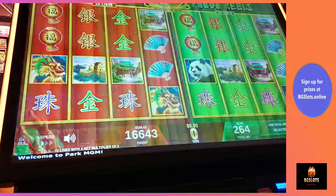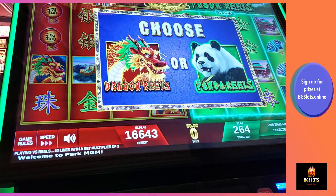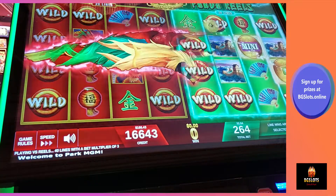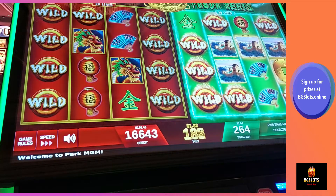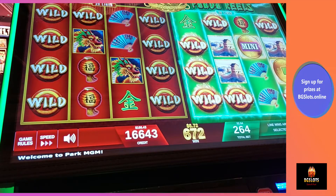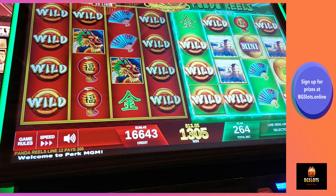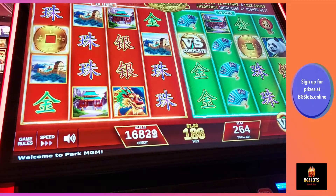Let's see. Who's going to fight? I think I would choose the panda. Come on, panda. Let's go. Look at all those wilds. The dragon won. I won $13. I picked the wrong animal. I picked the panda and the dragon won. Better luck next time, I guess. I'll choose wiser.